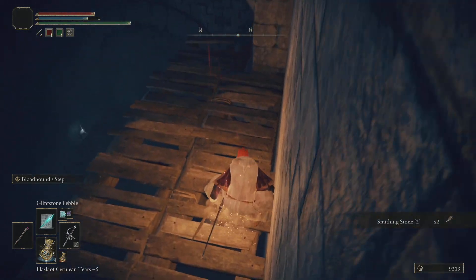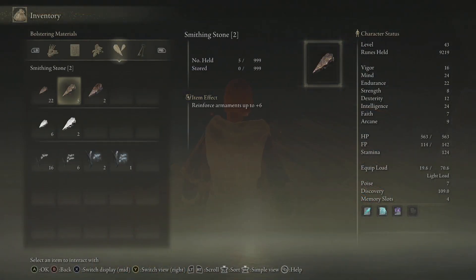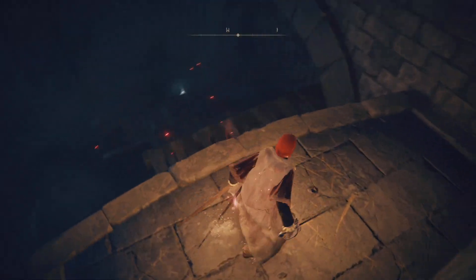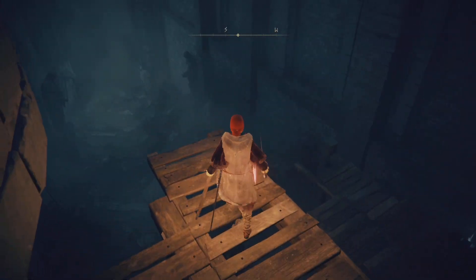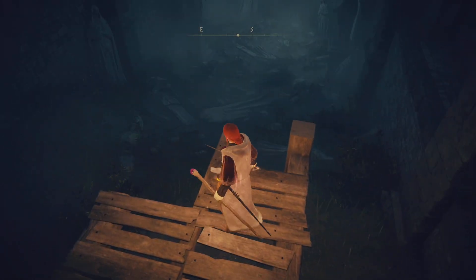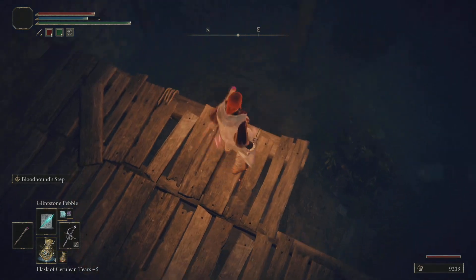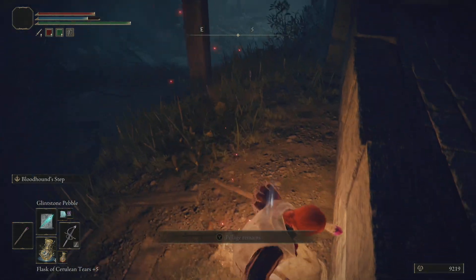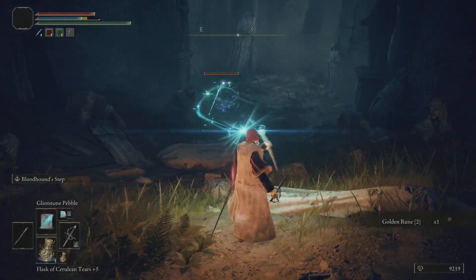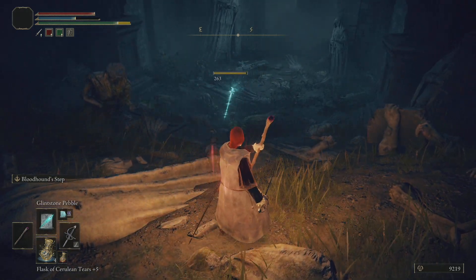Smithing stone twos — excellent. It's twos we've got plenty of; it's threes that we need more of right now. So now we're going to make our way down to the bottom. I'm going to see rats — I thought they were supposed to try and trap us. We do have a big one down here, so we have to be careful of that. I'm still just shy of one-shotting — it's so annoying.